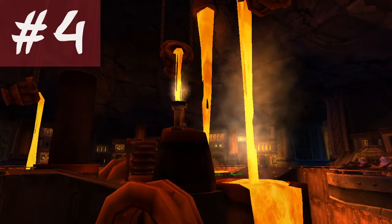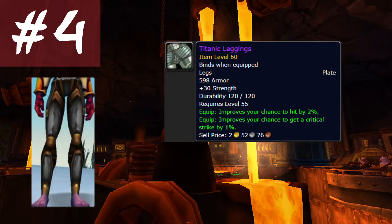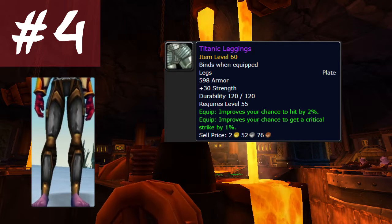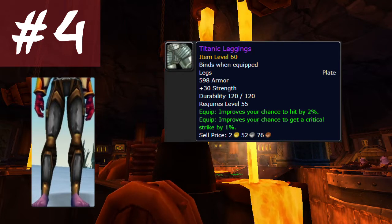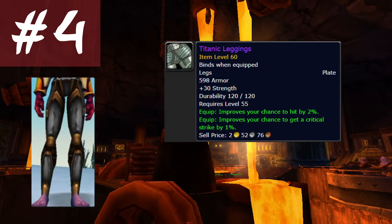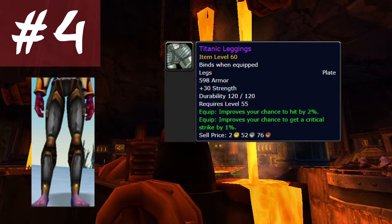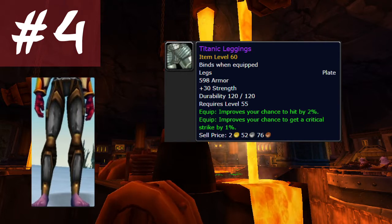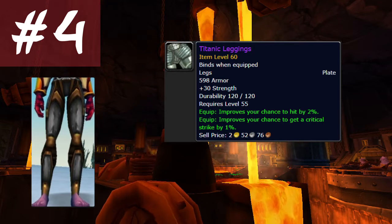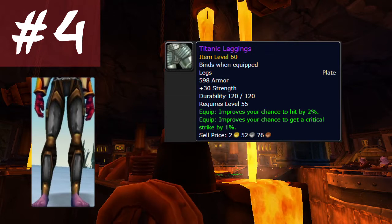Smashing in at number 4 we have the Titanic Leggings: 30 strength, 2% chance to hit and 1% chance to crit. These are craftable by Armorsmiths and are just as rare as Lionheart Helm — you can only get them from level 60 plus mobs. Whoever gets this recipe on your server first will be able to charge upwards of 300g just for crafts, because every fury warrior, fury prot, and ret paladin will be going after these legs. Imagine getting 2% hit, 60 attack power, and 1% crit just from a pair of legs. There is no other legs in the game that even compare.